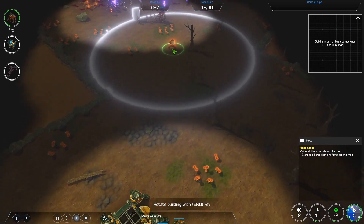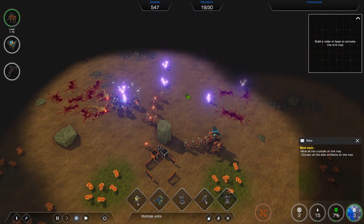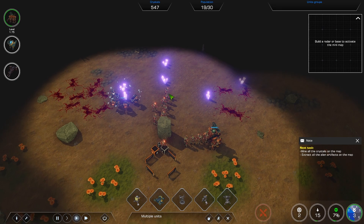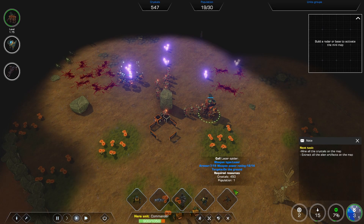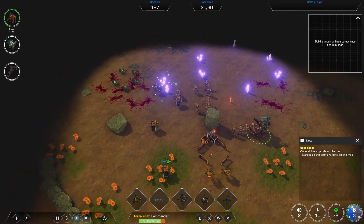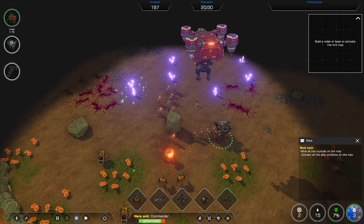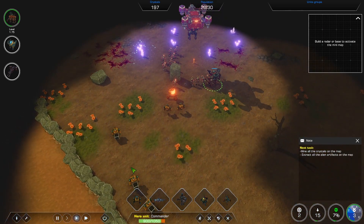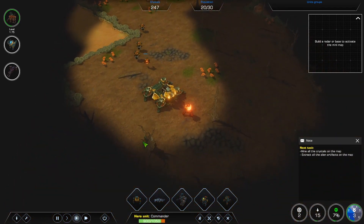So if we build over here, what we can actually do is start building up the base around these crystals to keep us safe, so it's not just our worker units going hammer and tongs. We're going to call some heavily armed infantry back down as the keepers go through. And that's the game — it's pretty much bog-standard RTS territory.